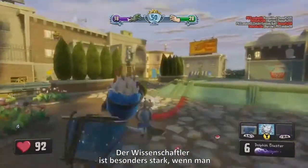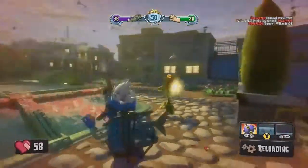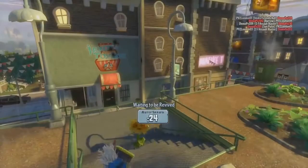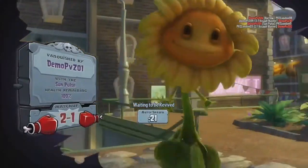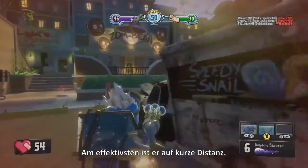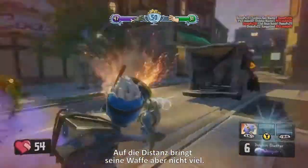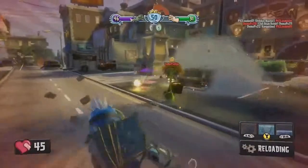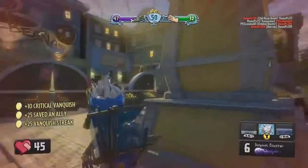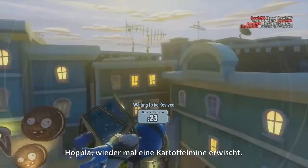The Scientist is really powerful when he combines his warp ability with his primary weapon, allowing him to warp forward, do some hit-and-run attacks, and warp out. The Scientist is most effective at short range — you see he's trying to take out that cactus there, just not doing it at long range; his weapon can't do it. Oops, stepped on another potato mine.